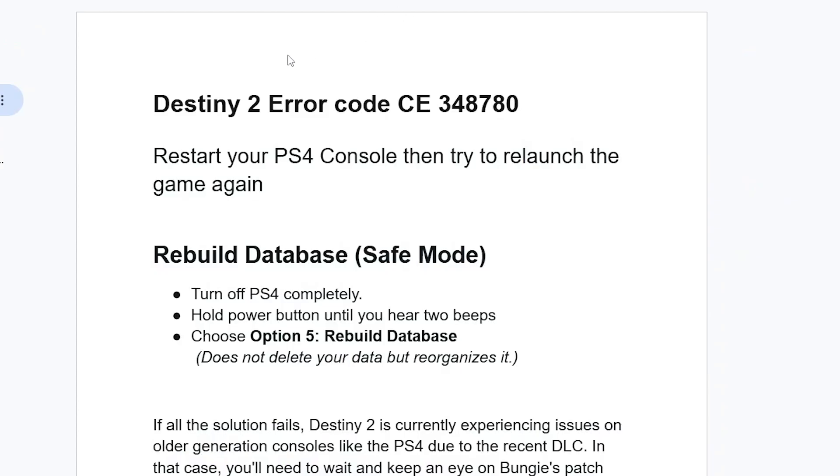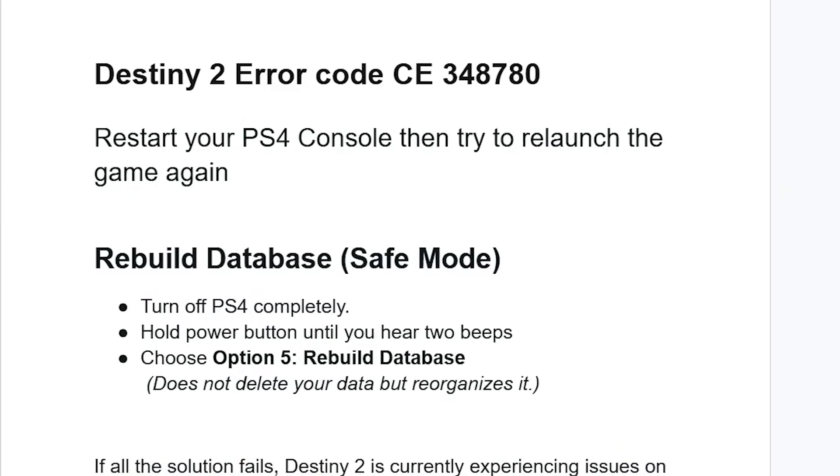You can try these fixes for the Destiny 2 error code, as shown here on the screenshot. First, restart your PS4 console, then try to launch the game again. If it fails, rebuild the database using Safe Mode.